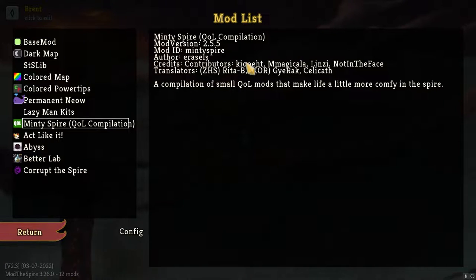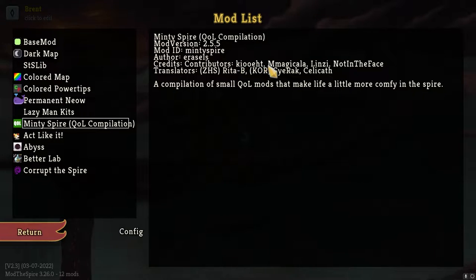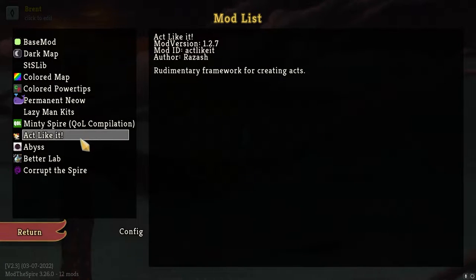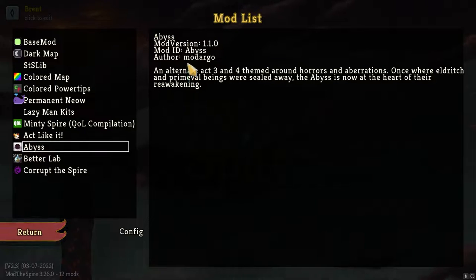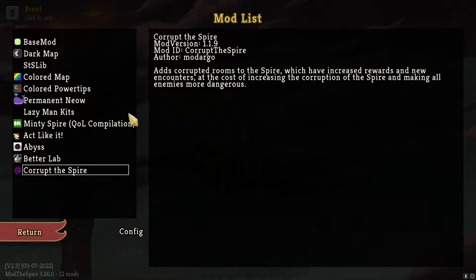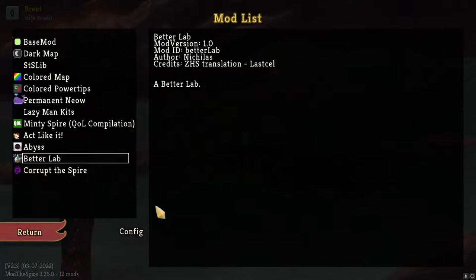For quality of life stuff, Lazy Man Kit was part of something else that should be removed but it's fine. Minty Spire is another one that has some quality of life stuff I wanted to see what it had to contribute, so putting it in. Act Like It is part of the Abyss mod by Mardargo - more horror-themed aberrations that seem to pair pretty well with Corrupt Spire. It had the Zerg symbol, I couldn't not try it. And then just Better Labs.